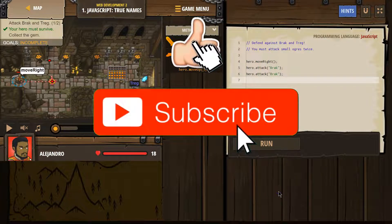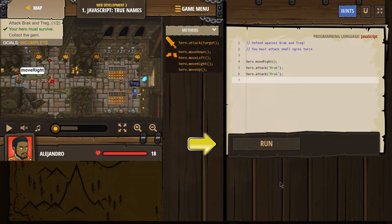Capitalization is important. Defend against Brock and Treg. You must attack small ogres twice. Let's go ahead and hit run.